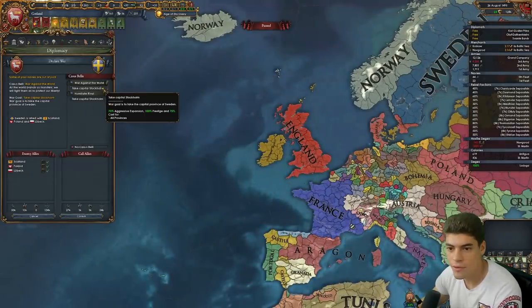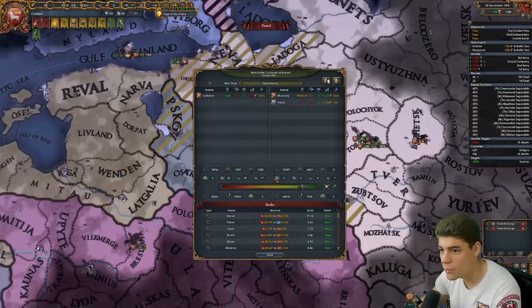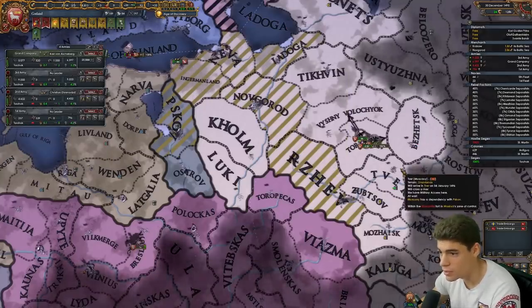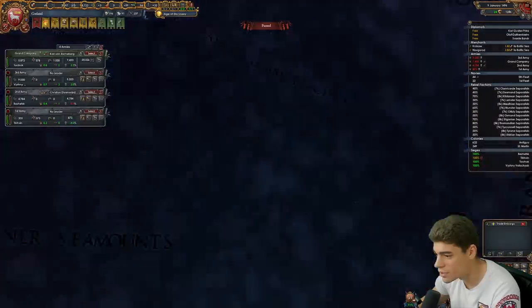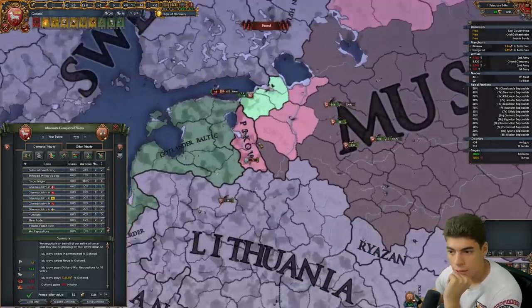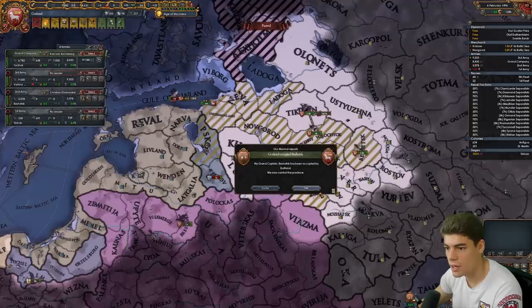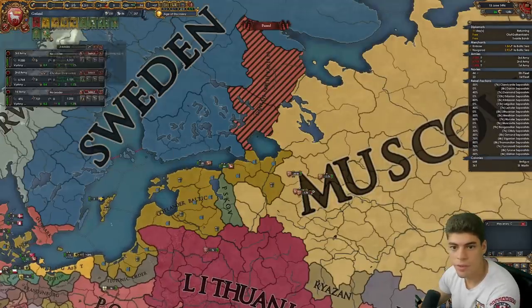War Against the World is 75% warscore cost for all provinces — it's basically imperialism but really early. Pskov and Novgorod were 20% battles each — that makes sense. Did not know Pskov was that valuable. I can't think of anything else I want to do to him — take Novgorod to secure our trade a little bit. He'll do it, sweet, works for me. I'll pay off our loans and get rid of this mercenary company.